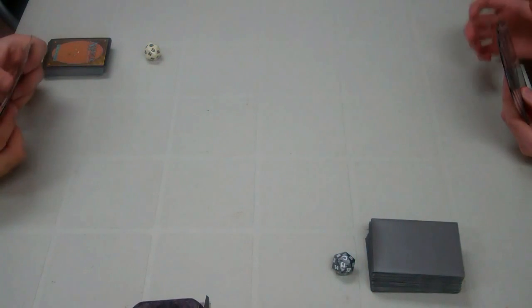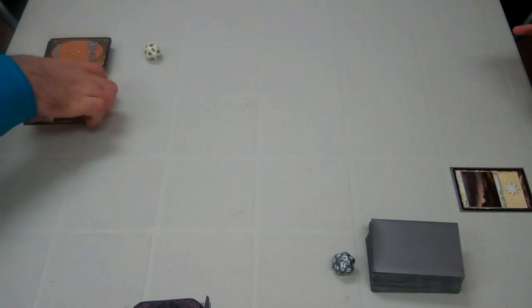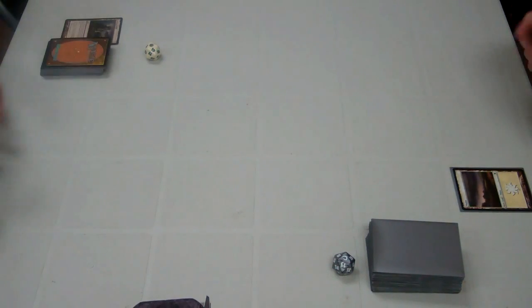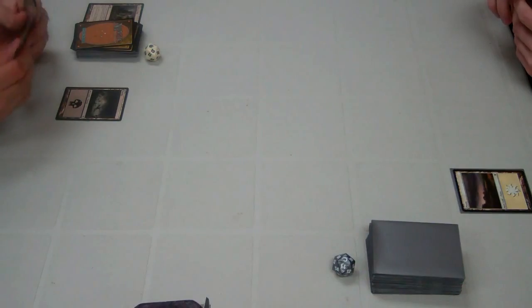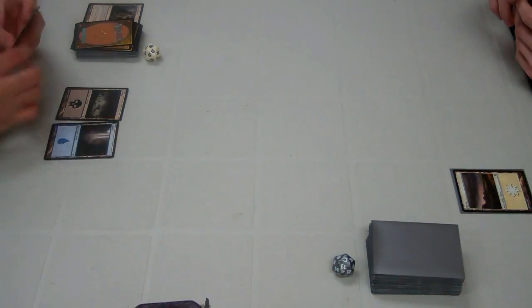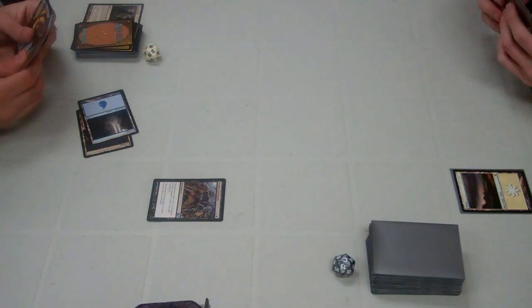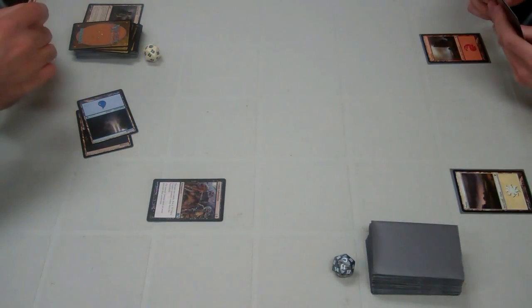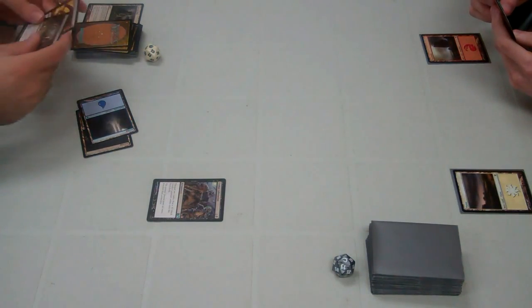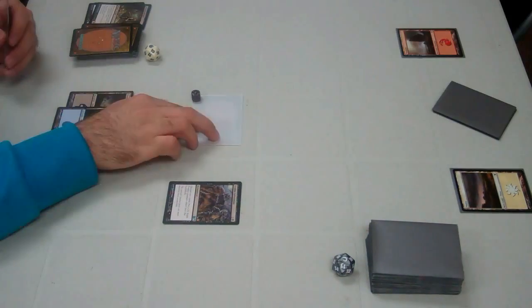Moving on to game two — I'll be starting this game and going first. I play an Evolving Wilds and hand it to West. On his end step I tap and sack the Evolving Wilds to fetch a basic Swamp. On my turn I untap the Swamp, play another Island, tap two, and play Zombie Infestation, which lets you discard two cards to make a 2/2 zombie. On West's end step I discard the Bone Flinger and the Zombie Goliath to make a 2/2 zombie.